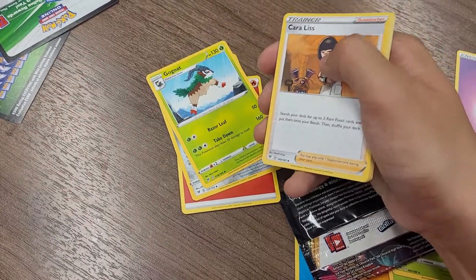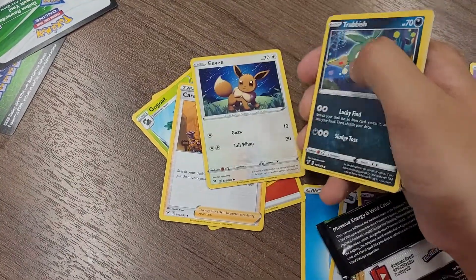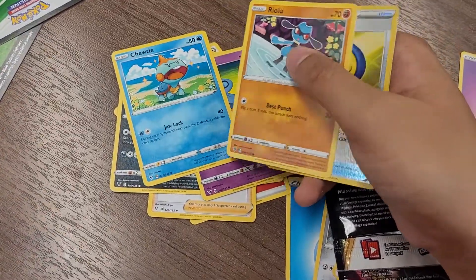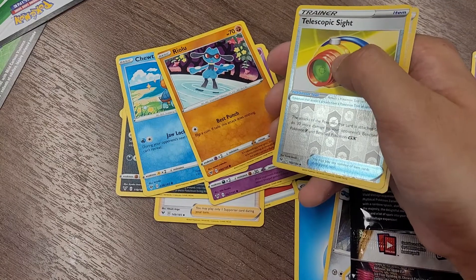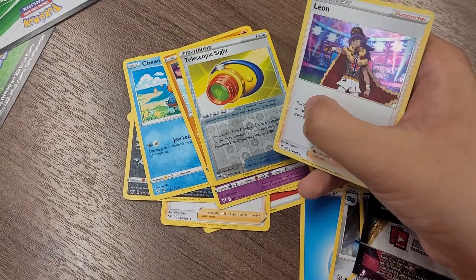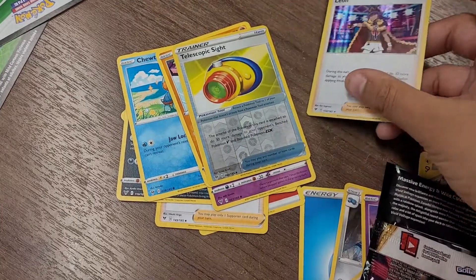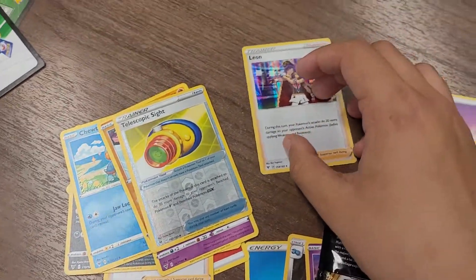Go-Goat, Coreless — thought that was it! Eevee, Trubbish, Shuppet, Pechoodle, Riolu, Verisol Graphic Telescopic Sight — and a Leon Holographic! Very close, very close as well.